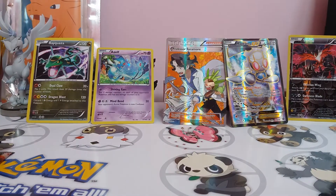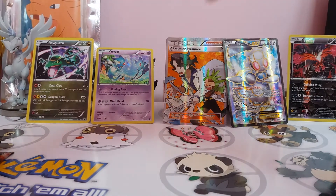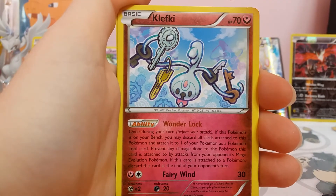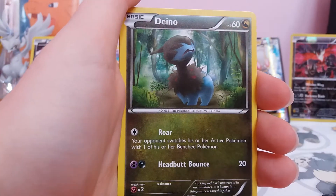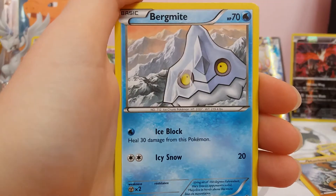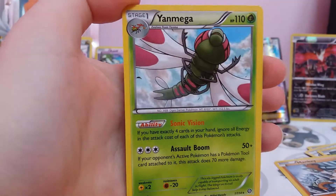We've got the Evelto Break pack. I'm sorry if my voice sounds a bit croaky — I think I might be coming down with something. So we've got a Lampent, a Clefairy, and that ability reminds me of the Eevee from Furious Fists with that really long ability. Captivating Poké Puff. Another Dino. Shellos. Mankey. Fungus. Bergmite. A Reverse Tangela. And a Yanmega Regular Rare — I really like how the ability works with the move.